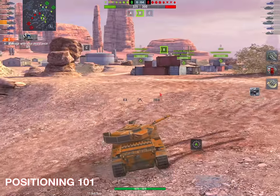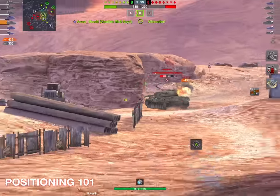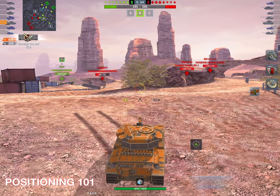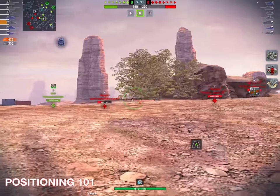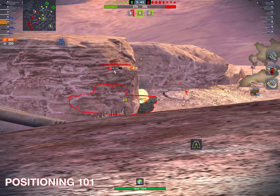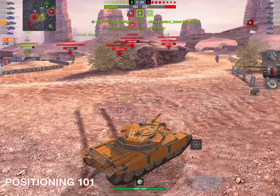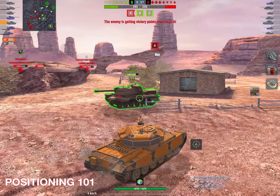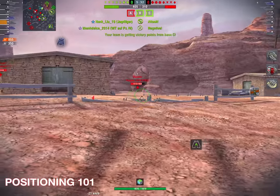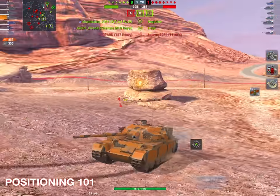The worst place you can be is in the middle of the map. That Leopard 1 is a case in point. Anytime you put yourself between two vehicles — and these are the simple rules of positioning, that's what this video is called — anytime you put yourself between two vehicles, you're doing it wrong. There will be situations where you have to do this, and there'll be situations where you do it unwittingly. But you can't angle to two vehicles at once and be effective unless you're very, very lucky or you're in the perfect tank and the enemy are in terrible tanks with no pen.